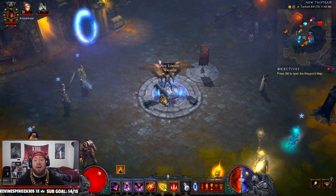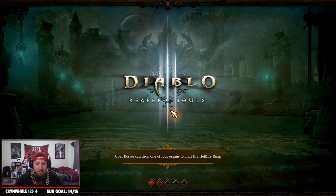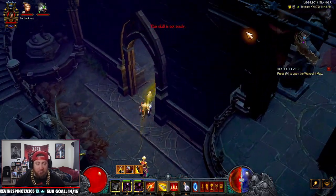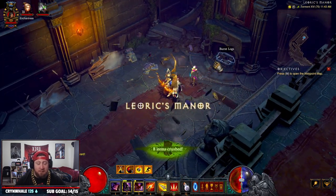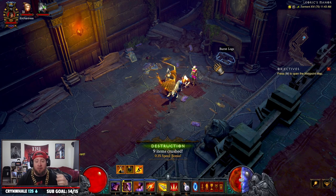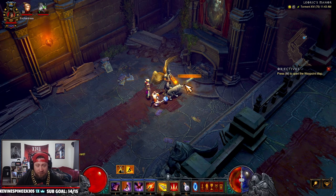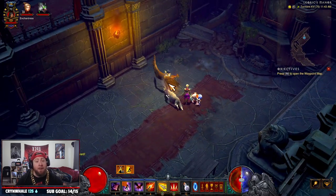On to the second item. Item number two is Leoric's Shinbone, which is located over in Leoric's Manor. What you're going to be looking for is a fireplace right at the beginning. If you see burnt logs inside the fireplace, the item will spawn. Just like with the Black Mushrooms, if the burnt logs are not here, you'll have to reset the game and keep coming back until they spawn. Hit the fireplace, hit those logs, and Leoric's Shinbone is right there.